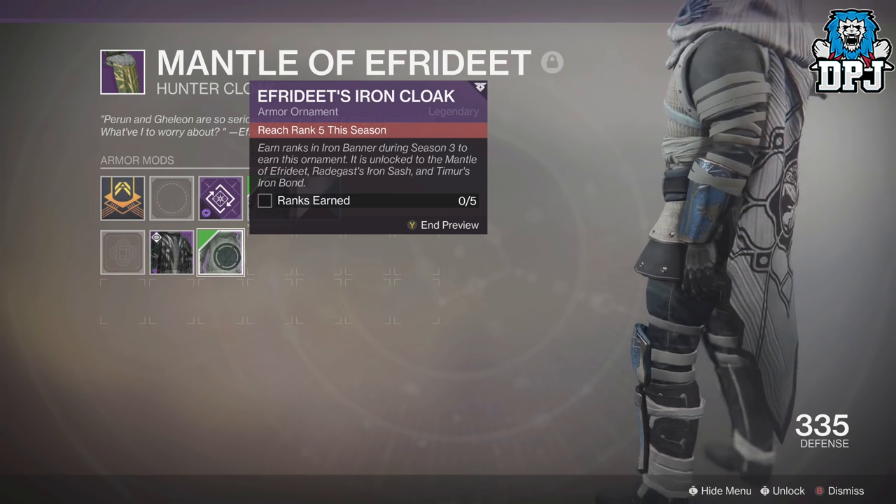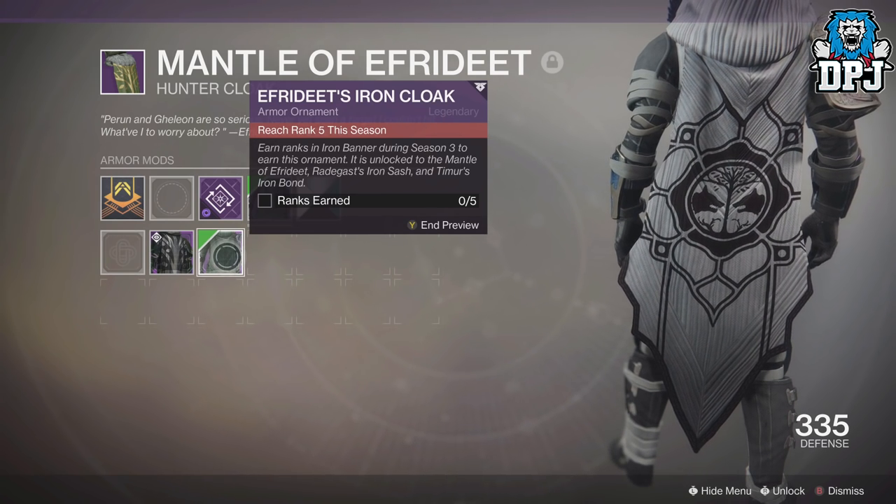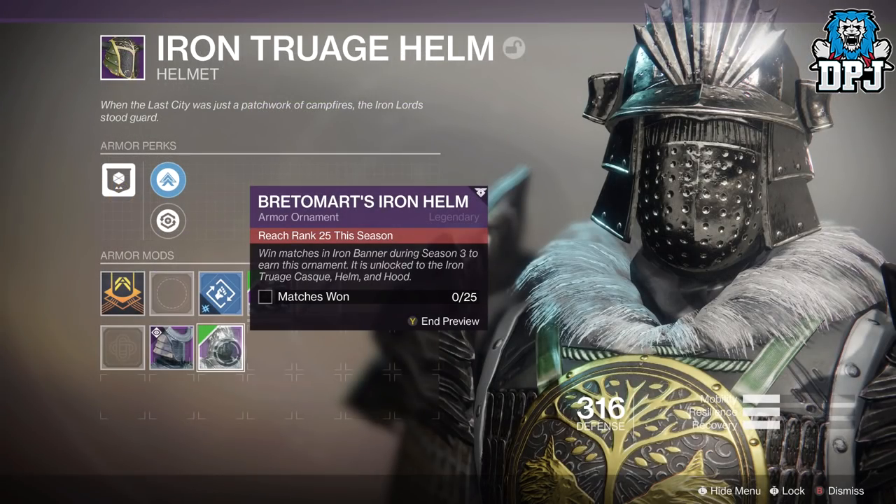Once you do these on one character, you will get them across all three of your characters. So if you have one hunter, one warlock, and one titan — if you do all these on your titan, they will unlock for your hunter and warlock as well. On screen now you can see the titan gear, and the warlock will follow suit.